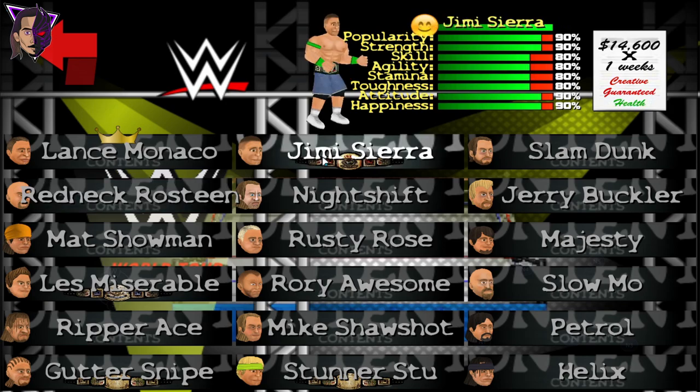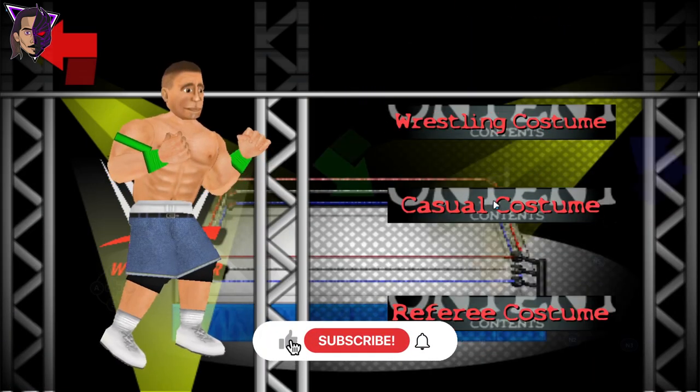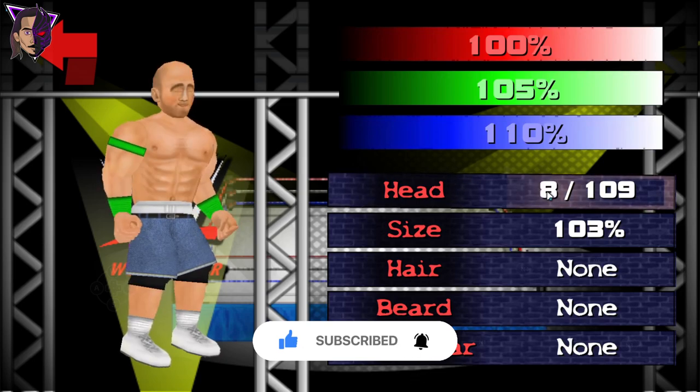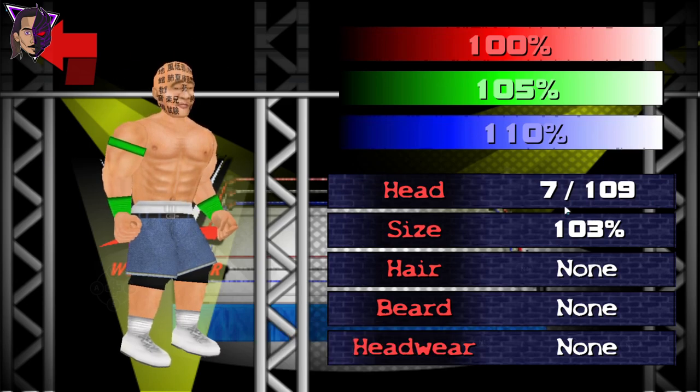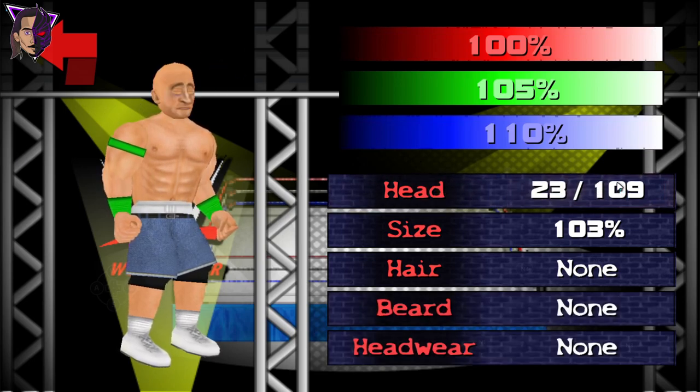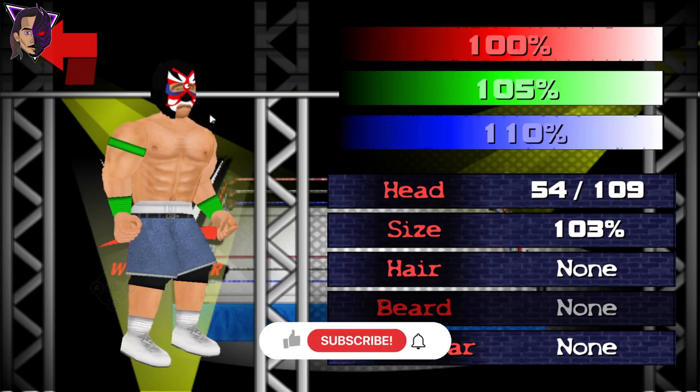Let's select a random character. Here we have John Cena. And it has some new face textures like this one, and we have more like Singara, Jushin Thunder Liger, and also this one which looks like Grand Metallic, and this is the Great Sasuke.